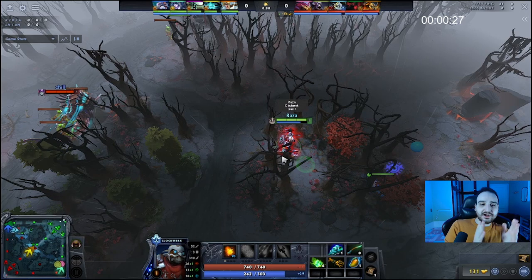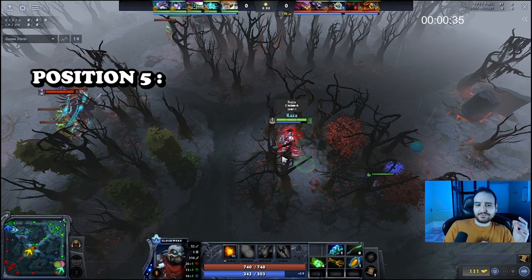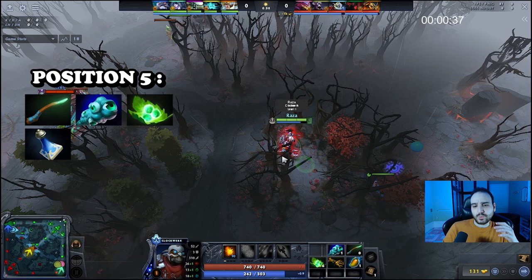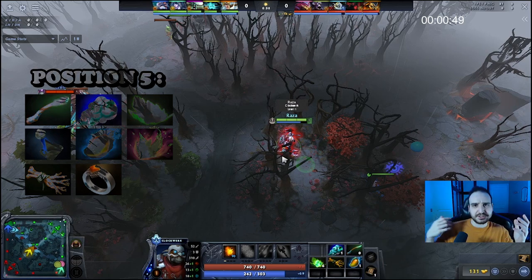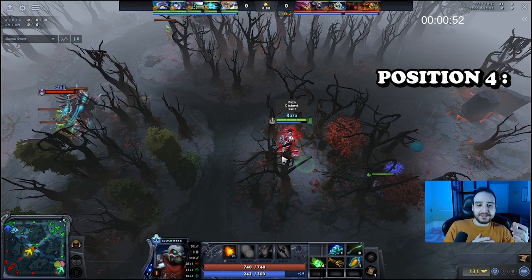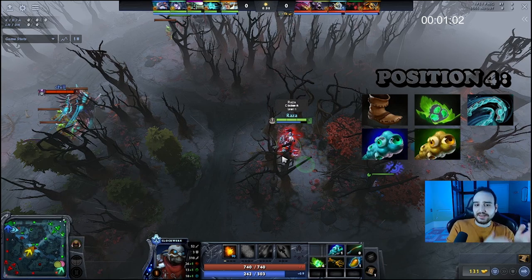For starting items, I would suggest different builds for position 4 and 5. If you're in position 5, I would suggest: stick, two sentries, six tangos, one clarity, one mango, or you can go for a faerie fire or a branch. You can replace the stick with a ring of protection if you feel like you're going to receive a lot of physical damage — for example if you play versus Tuskar or Drow. In the position 4 role, you can go boots and tangos, windlace and sentries, or even boots, two sentries, and two obs to do some dewarding and get tangos later on.